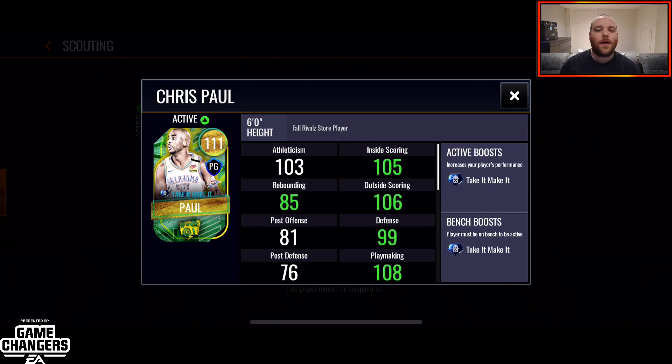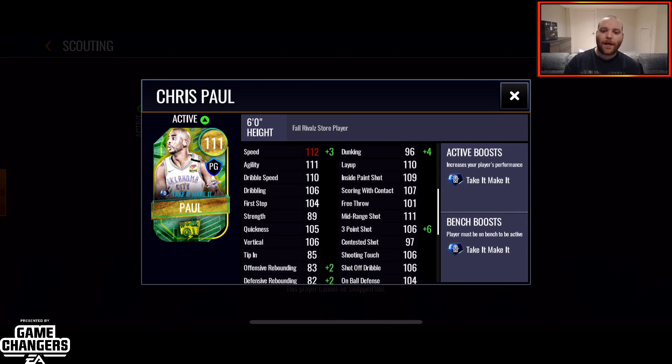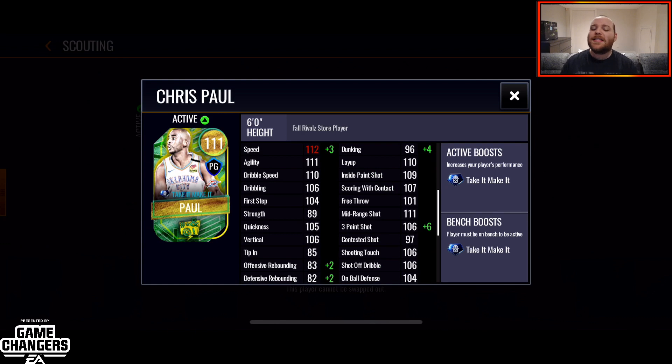Obviously his post defense, post offense, and rebounding aren't going to be amazing — he's a six-foot point guard. But his inside/outside scoring and speed are very good. He's got 113 speed, 111 agility, 110 dribble speed, 106 dribbling, 105 quickness, 106 vert, 106 three-point shot, 111 mid-range, 110 layup, 109 inside pink shot, and 107 scoring with contact.